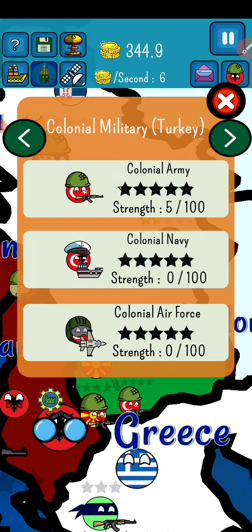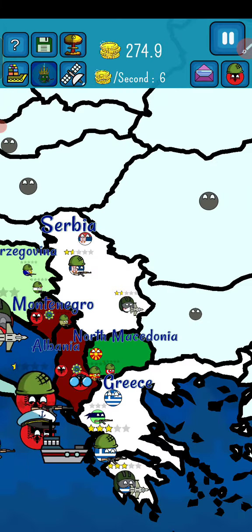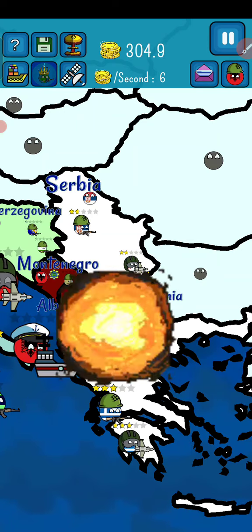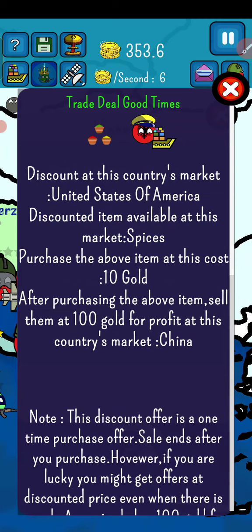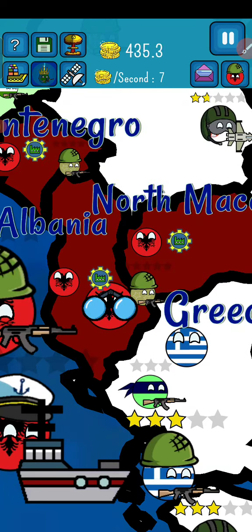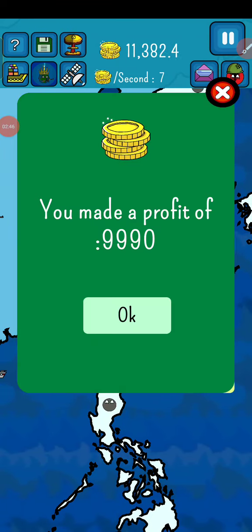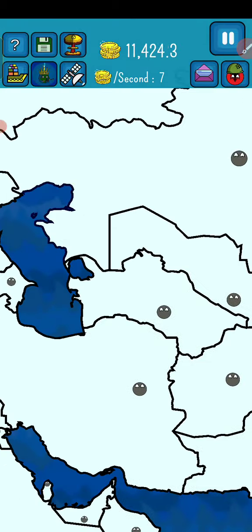I'm going to attack North Macedonia. It will give us access to Bulgaria. We won! United States is selling spices - how can the United States sell spices? That's weird. We are going to explore the United States of America and sell 9,909. That's pretty good.